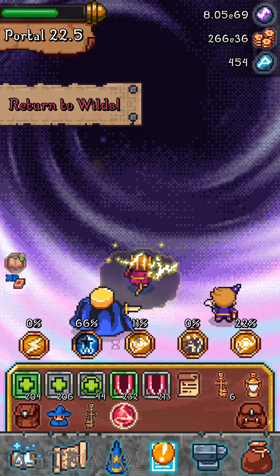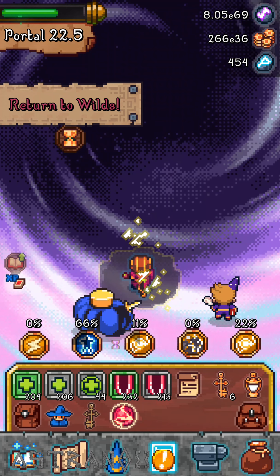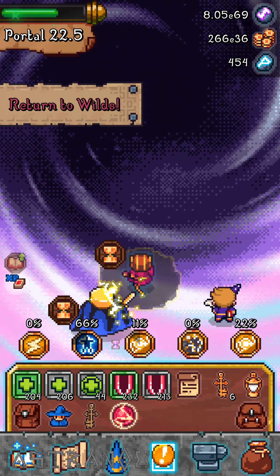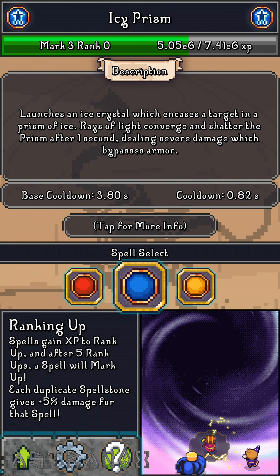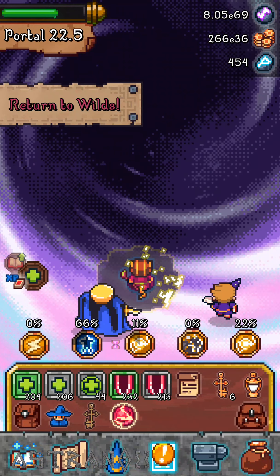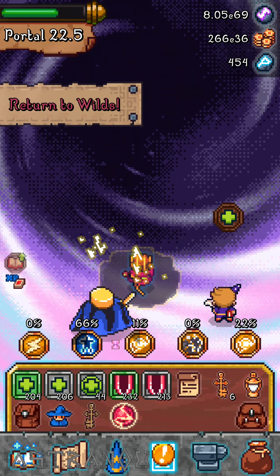For the boss, I could have just put Icy Prism in the fifth slot with Spark. With its cast speed it's 0.82 seconds, and you guys can destroy the boss with that. Just death ray the monsters before if they're annoying like they were for me.